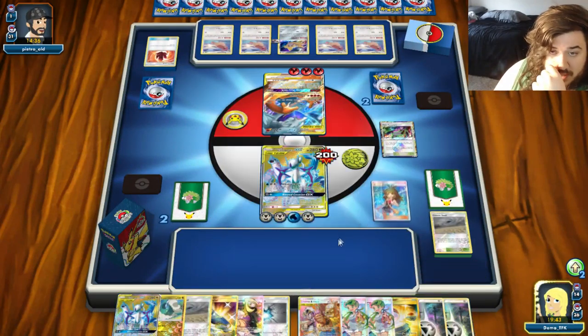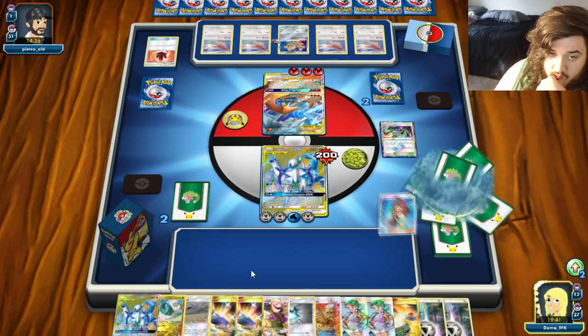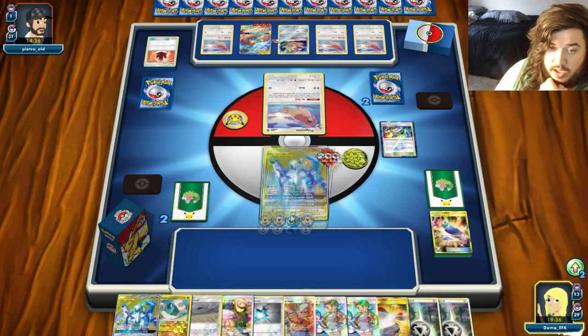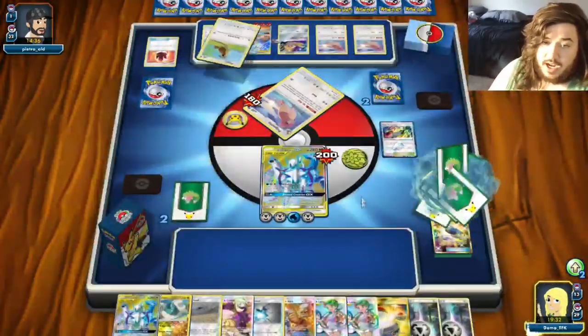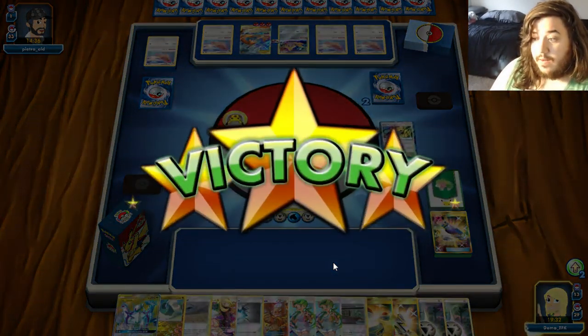So we will Green's for another Custom Catcher. We will double custom up Pidgeotto and use the good old Ultima Ray — 180 damage, taking down the Blacephalon deck. Like I said, it'll be pretty hard for them to knock out both of those things. There we go.